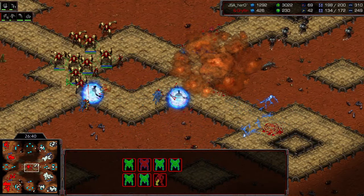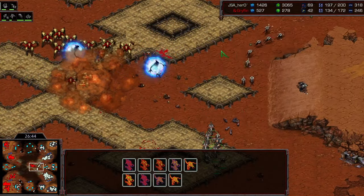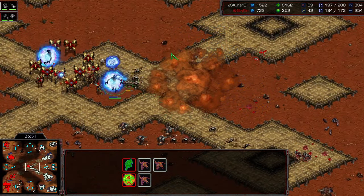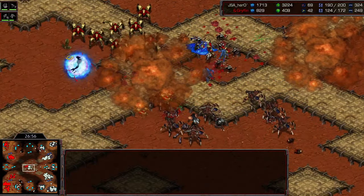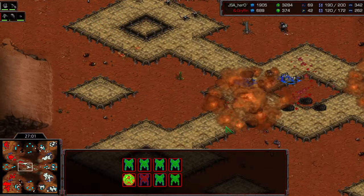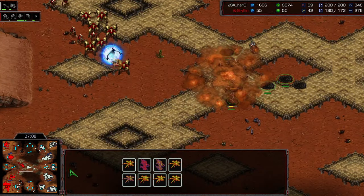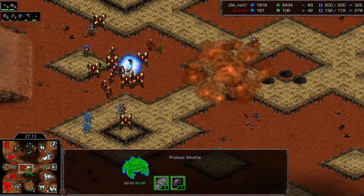He hasn't started to lay down the plagues here just yet, but should be able to get some going soon. Actually doesn't have Consume — what? We've had defilers for so long. We even saw some dark swarm earlier, where did those come from? Losing Archons here and Templar going down as well. Finally Hero is going to take control of this map. He should be able to — he's 80 supply ahead of the Protoss. I'm not so sure how Protoss can win this game now.